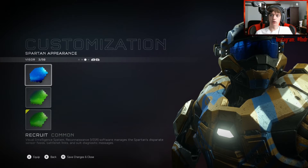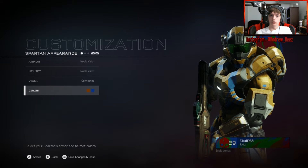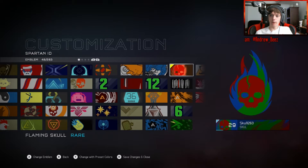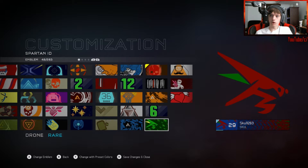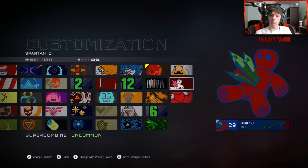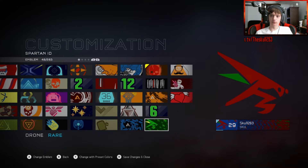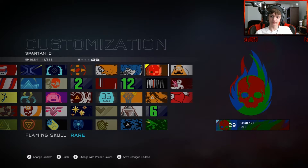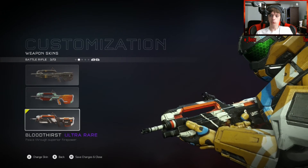I should have gotten a new visor though. I got some new emblems: the Number Six, the Drone, the Atrial Flight, the Super Combine — which is animated — and the Conspiracy, just dumb. But I'm going to stick with the Skull, obviously, with the name. I do get the Bloodthirst though — oof, look at that, that's cool.